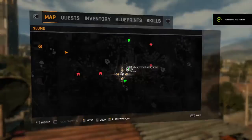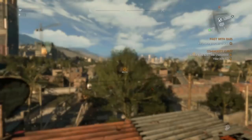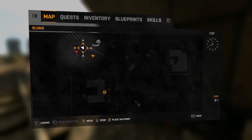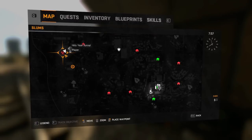This is save warping, which I find very useful. On the map I want to reach an objective marker almost 500 meters away. What you do is select a different quest — in this case Holy Year Tunnel — then quit to the main menu and continue. Since I'm tracking a different quest, it loads me into a different location. It spawns me at Holy Year Tunnel, which is hundreds of meters closer, so tracking back to my original objective I'm now under 100 meters away. You can do this with any quarantine zone and most quests.